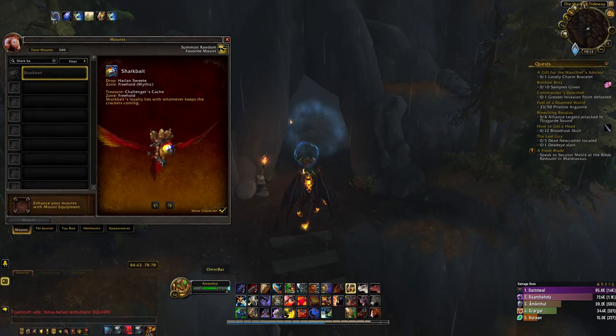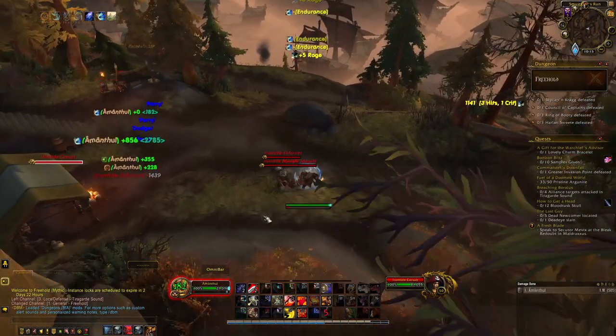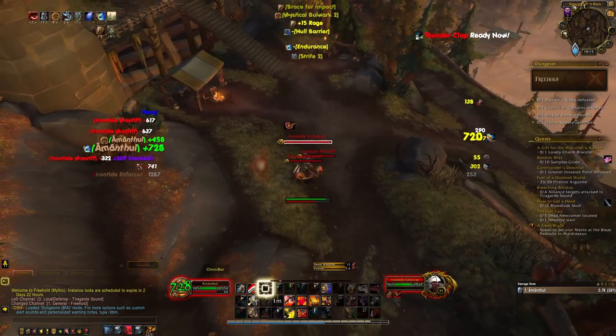Next is Sharkbait. You will need to go to the dungeon Freehold, located here in Tiragarde Sound. Set the dungeon to Mythic Difficulty and kill the last boss, Harlan Sweete — he will have a very low chance to drop the mount.